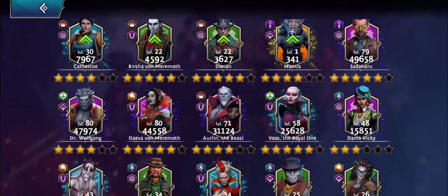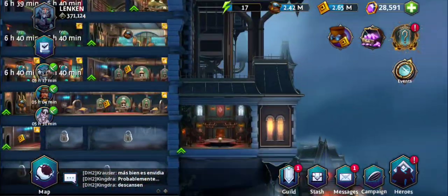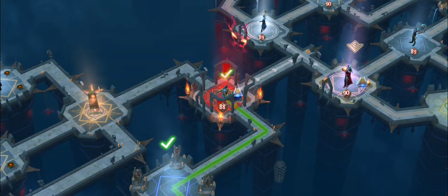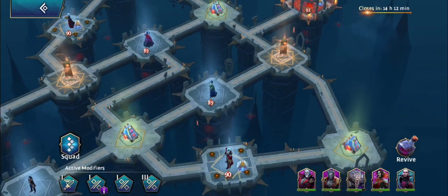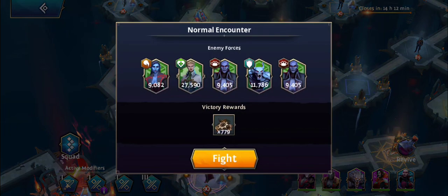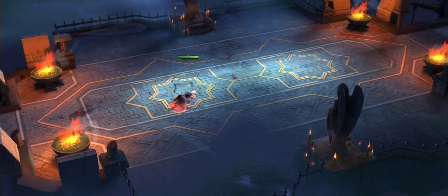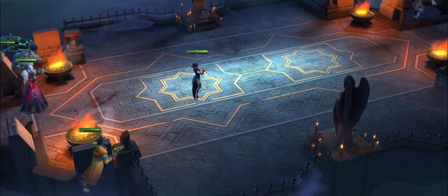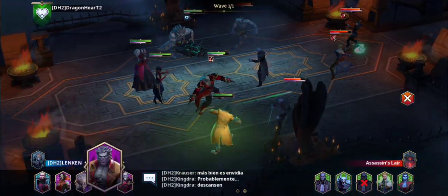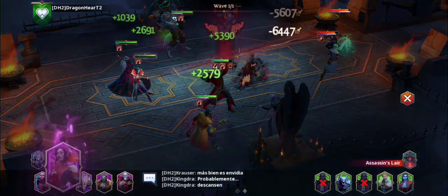My other heroes are between level 71 and level 80. But these catacombs are still a walk in the park. Let's see where the healing fountains are — there's two. Might as well finish this now that we started. To show you how Dayeva is working her magic. Now the center opponent died — that's when you're in the weakest shape, but it's still good.